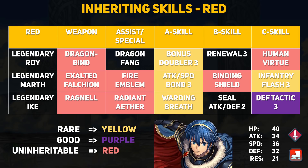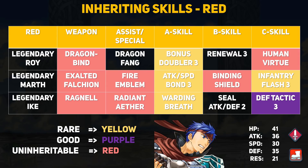Next up is Legendary Marth, another infantry swordsman with a huge emphasis on dragon killing. The Hero King is possibly one of the best dragon killers in the game, with his Binding Shield B skill that grants follow-ups and even prevents dragon counterattacks. Exalted Falchion has the Bonus Doubler effect and is of course effective against dragons, while his Fire Emblem unique special grants buffs to the whole team when it activates. For Legendary Ike, you receive a free copy from the story so there's no huge pressure to pull him unless you want merges. He has Warding Breath, a very good defensive skill, with increased special charge allowing units to spam specials all day long.